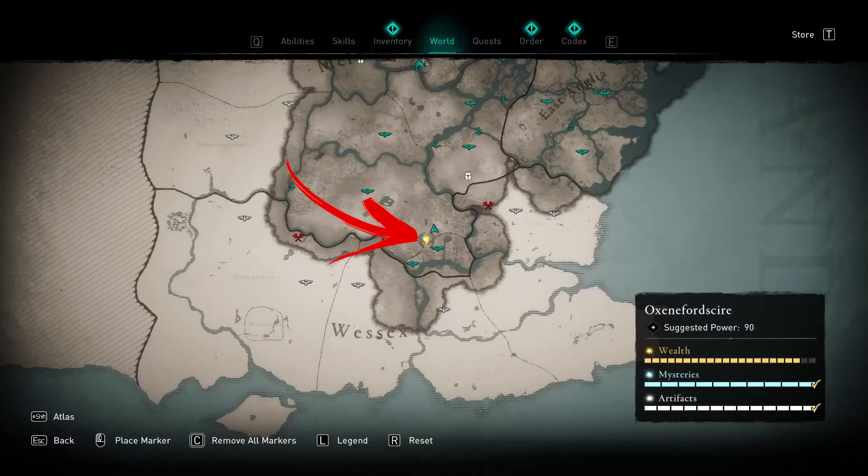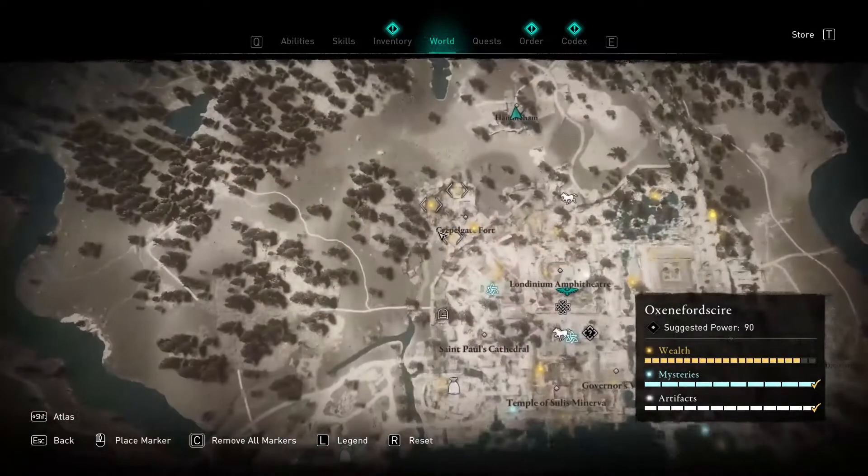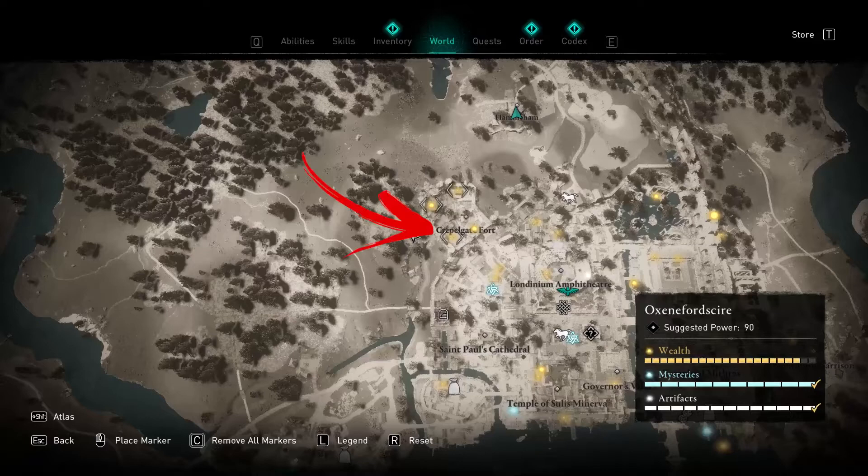In the bottom right of the Oxenfortshire region, on top of the London City, you can find a location that takes the name of the Cripple Gate Fort, where you will find several wealth and treasure locations.